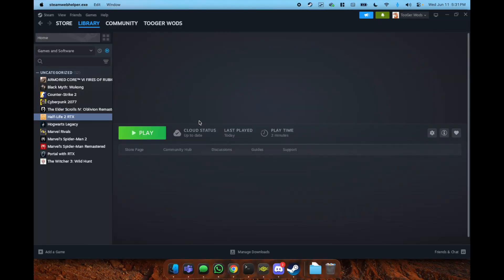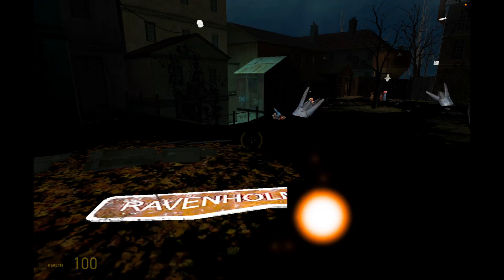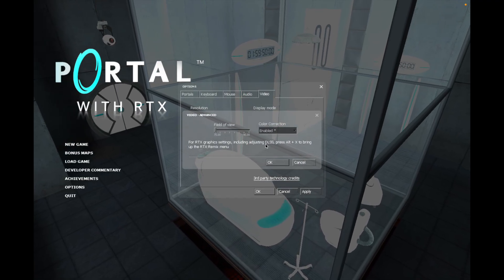The first tests are showcasing how things don't work. Half-Life with RTX and Portal with RTX do not load the RTX features by pressing the Alt button and X.